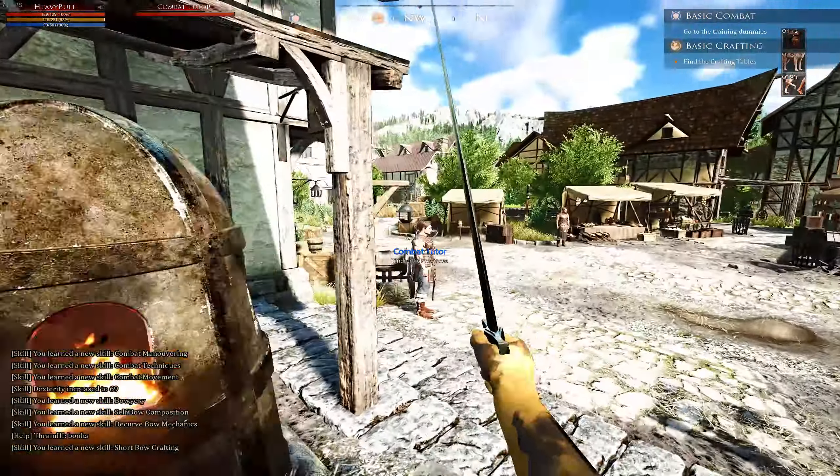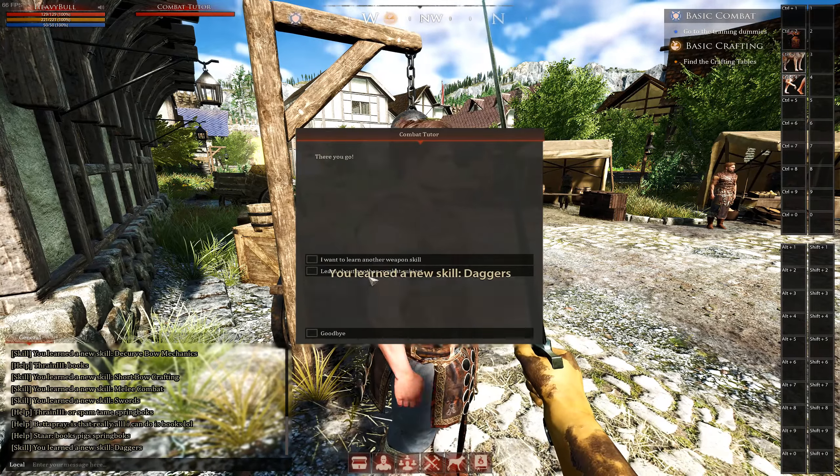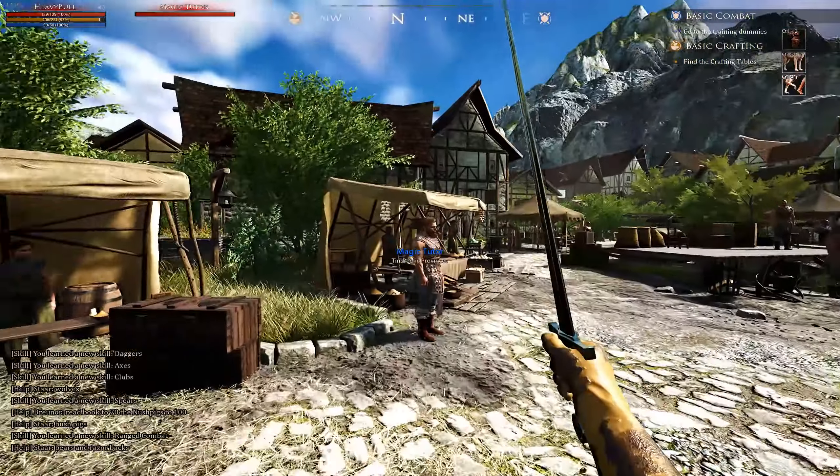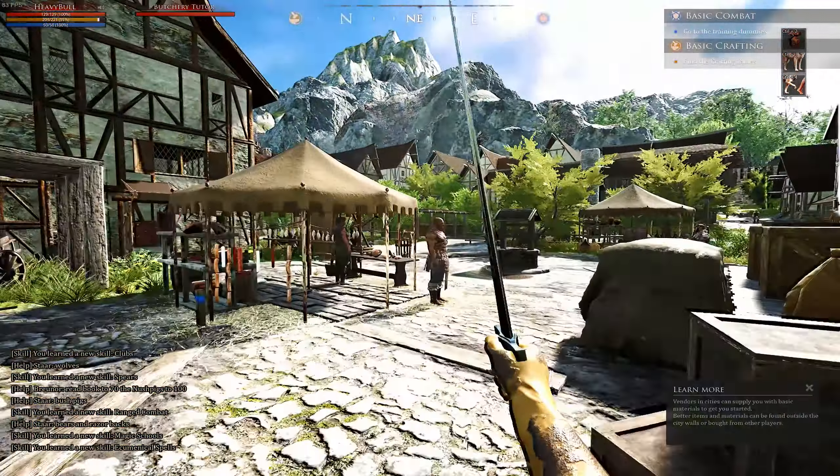Learning these skills now will save you time and money later on in the game and only takes about a minute to do while you're here on Haven Island. Once you've done that, just head right to the graveyard which is about a two minute walk from town.